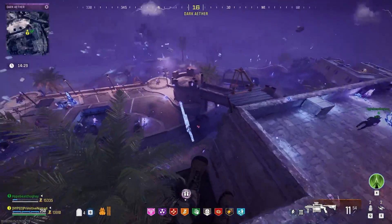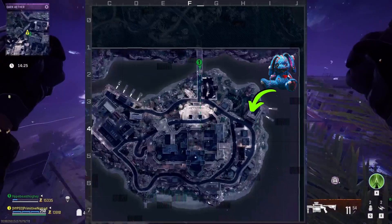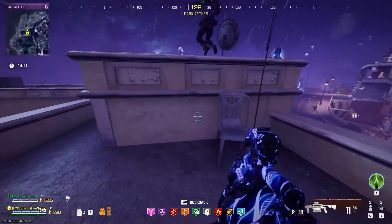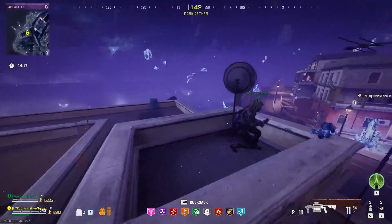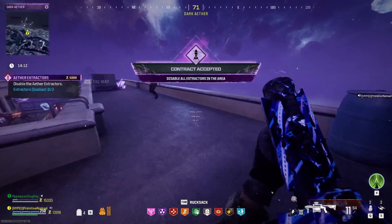Our first contract location is going to be on the left side of the map. When you enter the zone, go up to the main road and make a left — you'll see it on top of a building. This is one of the buildings where we did the seal event. Go to the roof and you'll see MrPeaks up there. Grab him and the contract will spawn in. This is going to be an aether extractor contract.